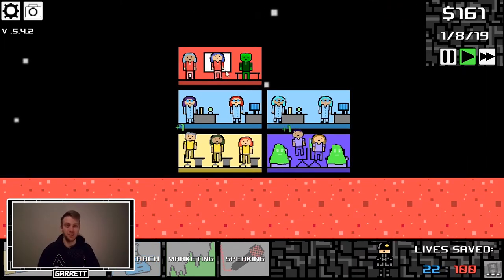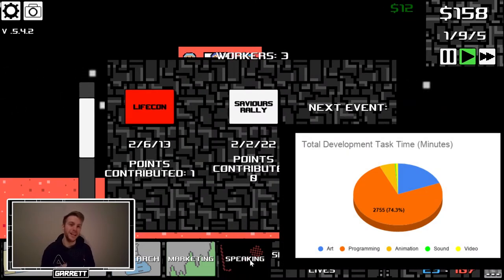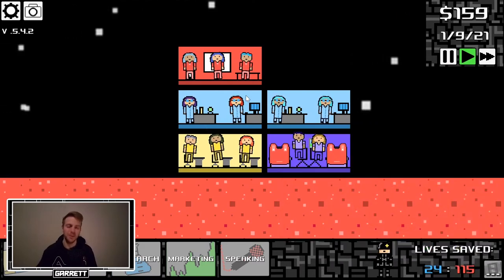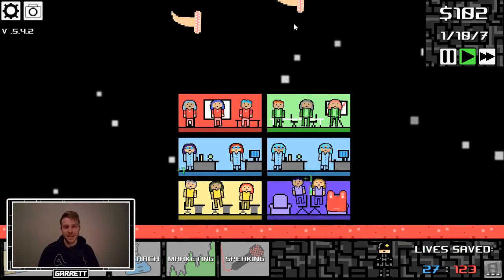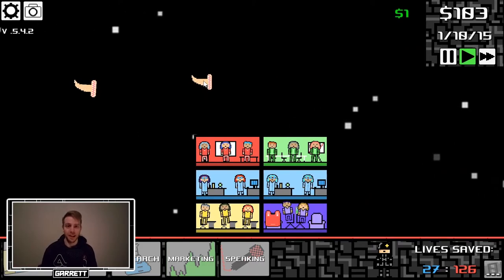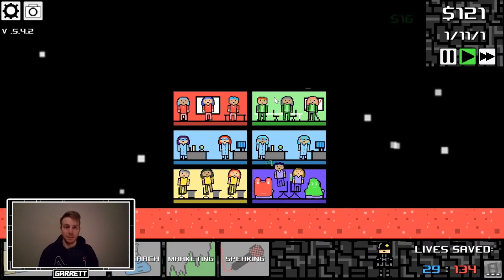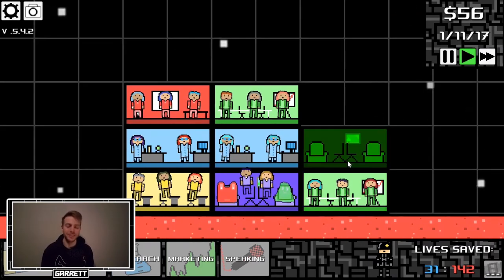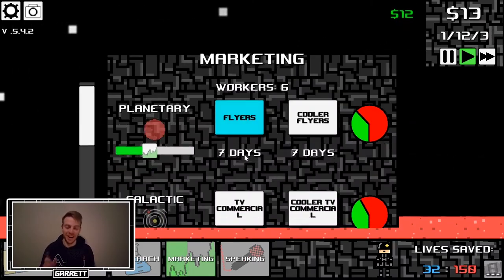Now there's a dedicated spot so you can see each upgrade's description when you click on it, as well as the time it will take to complete, which I haven't implemented yet but I will. I also messed around with the color changing of buttons — yellow is selected, green is finished, and blue is being researched. It's almost working perfectly as long as you don't do some weird things, but I need to protect the player from themselves, so I'll get on that soon.